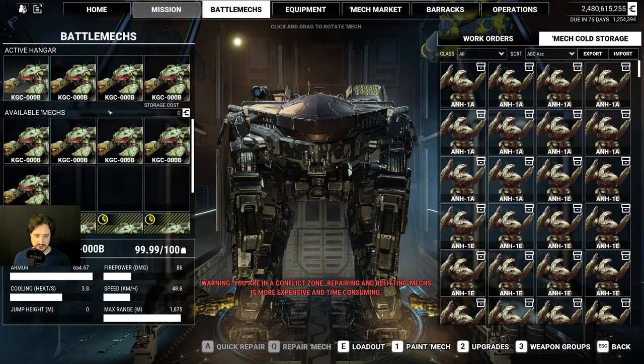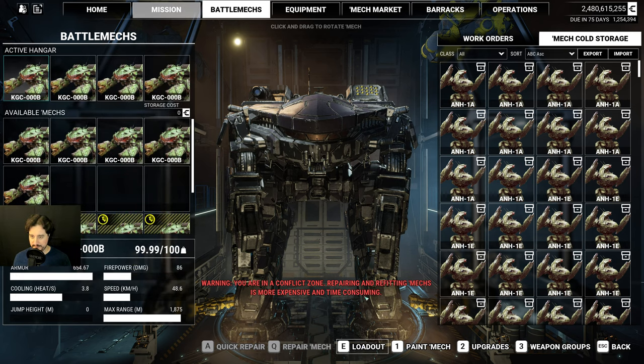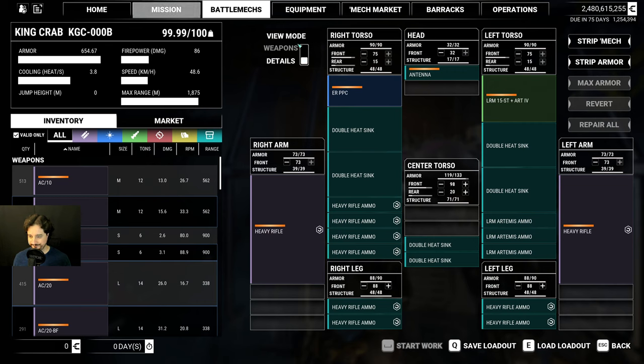Let's go ahead and take a look at it right away. In this case I used the KGC-000B variant, which is the variant originally built for the Star League Royal Defense Force. This is the loadout. Originally this particular variant comes with LRM15 plus Artemis control, and I actually decided to keep it this way — I didn't change it for the LRM20 as in my previous video. The only thing I've done here is upgrade it to the 5-tier level weapon.